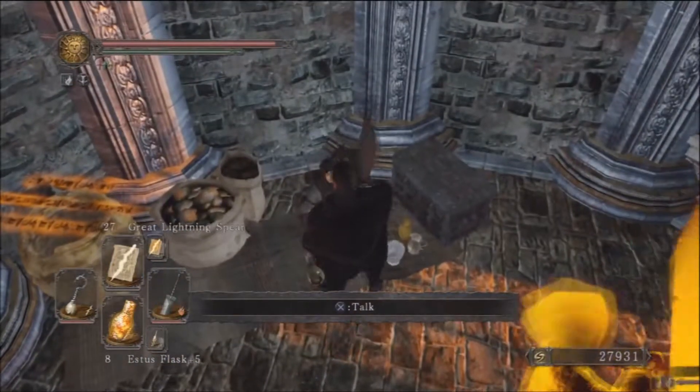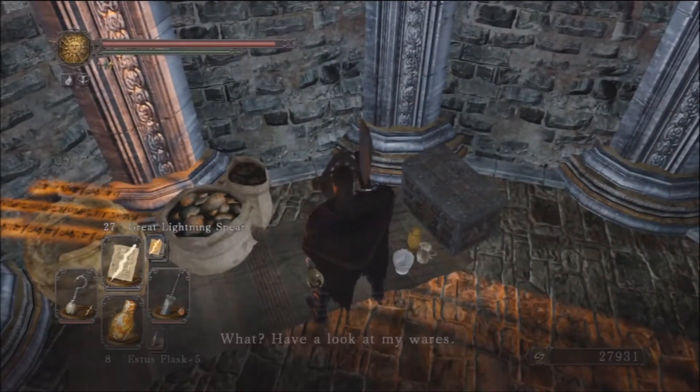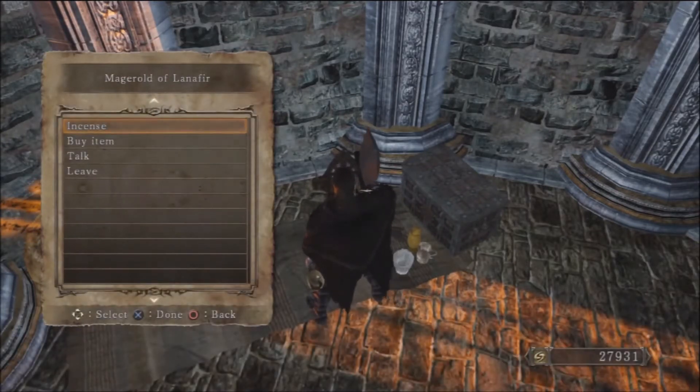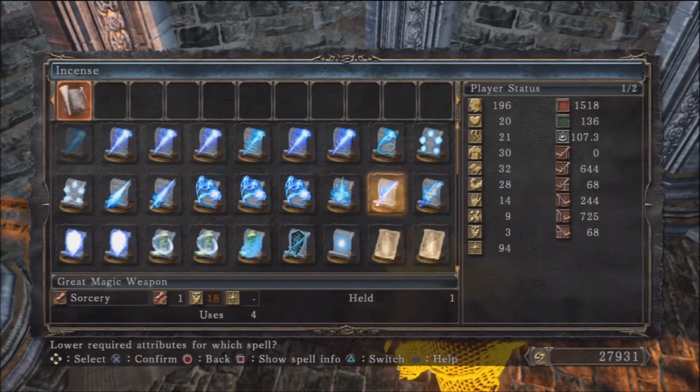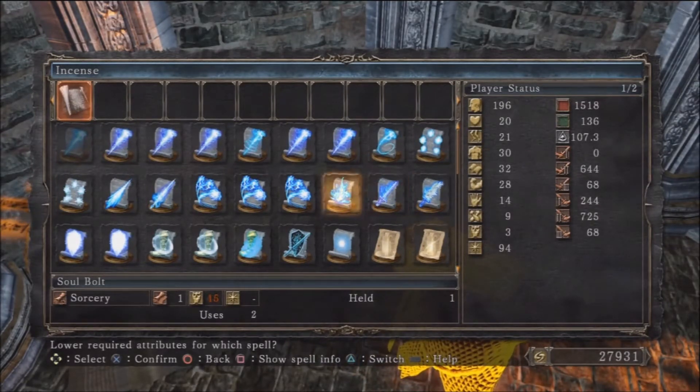We've got a Merchant here that will sell you some cool stuff, but he will also let you join the Dragon Covenant later on in the game. You'll need some things, and as soon as you start talking to him you will see the Incense ability. Forrest knows all about that — Incense: if you've got any Simpleton Spice or Skeptic Spice in your inventory and you select any Miracle, Spell, Pyromancy, or Hex.